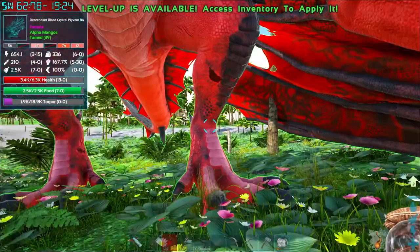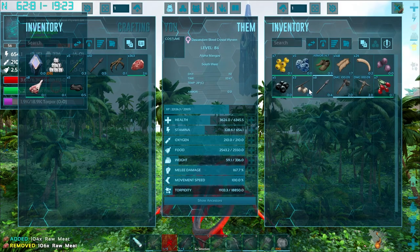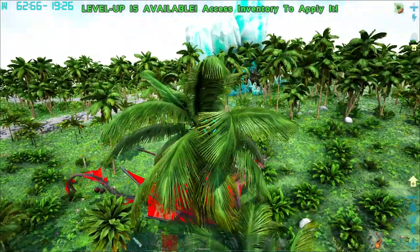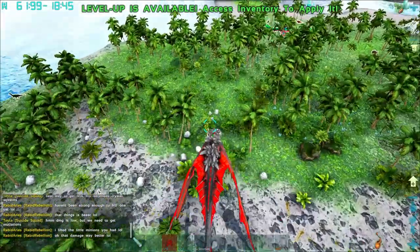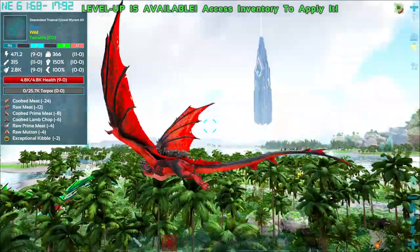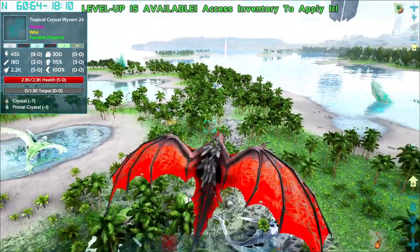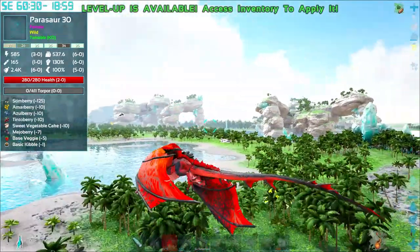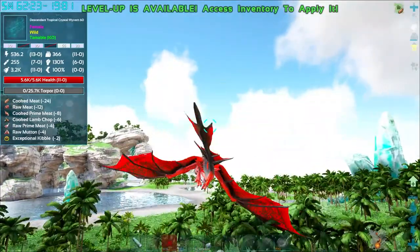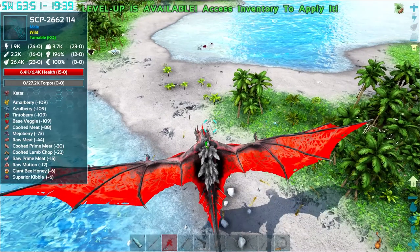Poop! Can I climb on you? Oh there we go. We've gotten barely anything out of it. Okay, we got some meat so we're not going to completely die. We're only level 30 — we could take one of these out. Ember crystal wyverns, parasaurs, someone's base. Let's go! Raw meat, cooked prime meat — 30. Oh what's that?